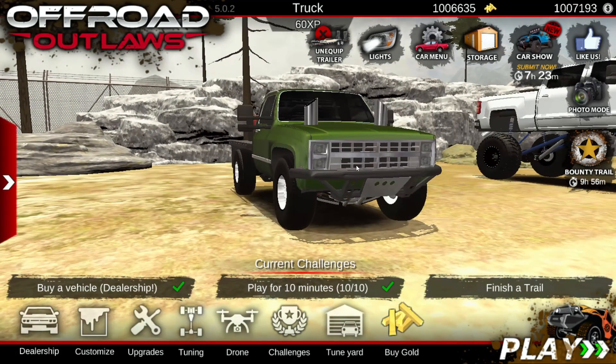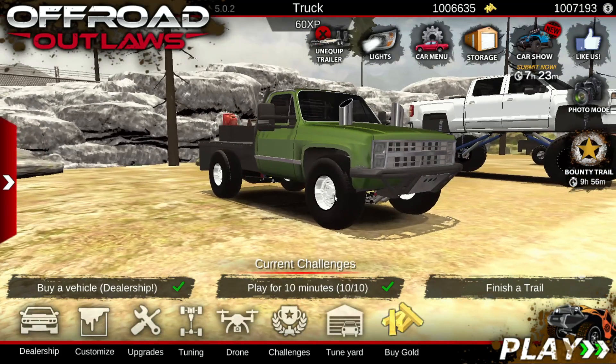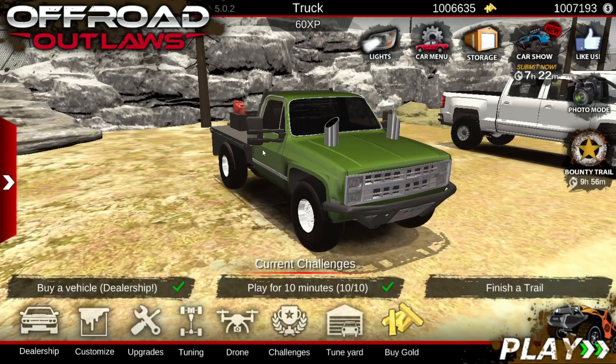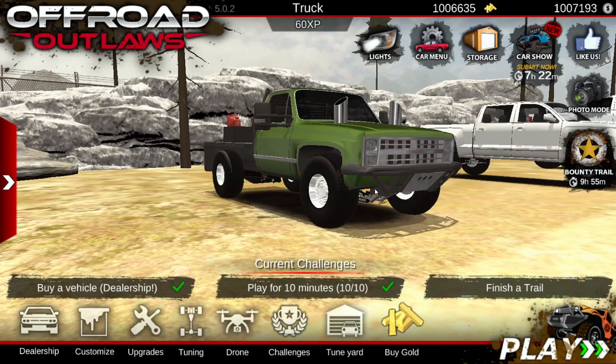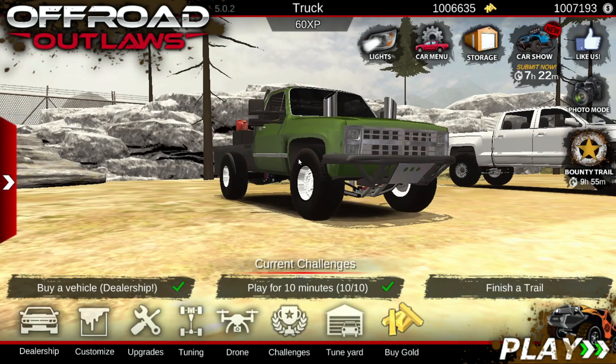So without further ado, let's hop straight into step number one. First things first, I would recommend not bringing a trailer — make sure you unequip any trailer you currently have equipped. It just makes the process a little bit more convenient and more efficient. I happened to notice I had a trailer equipped, so that's the first thing to get out of the way.